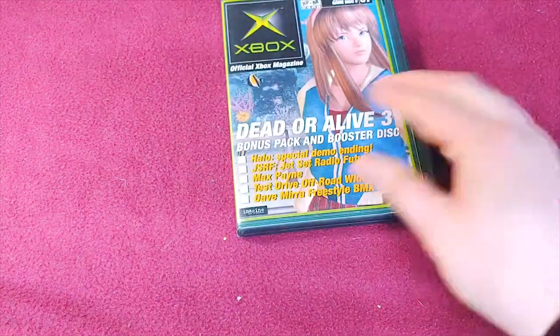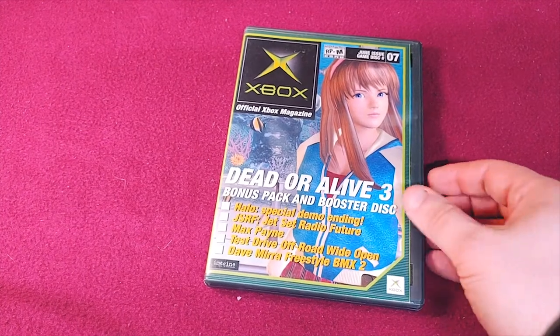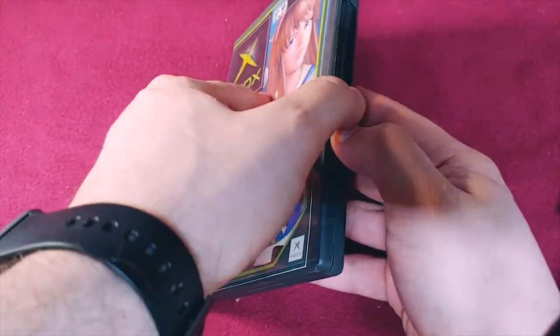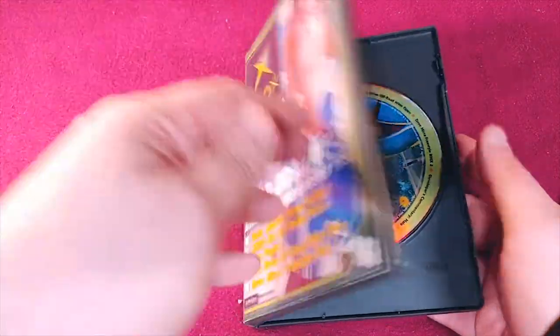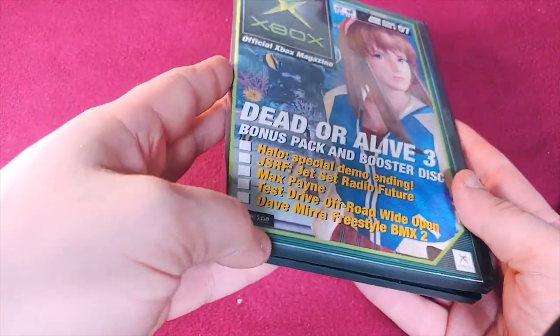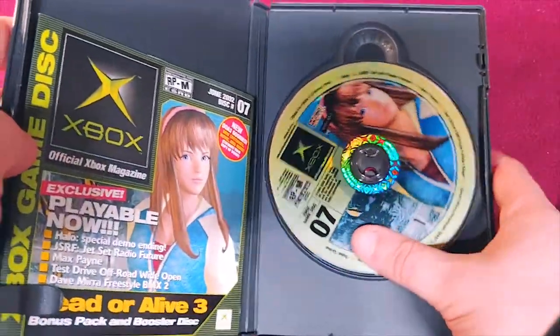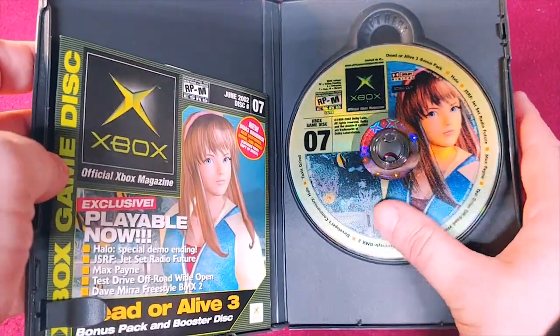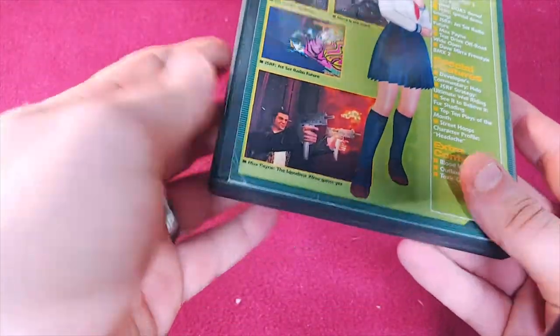Here's the original Xbox collection. First up, we're going to go with this Xbox magazine. They were nice enough to give the sleeve, and this insert and stuff was also with it. I don't think I have the magazine anymore, but this is game disc number seven, and I decided why not — I just kept it.